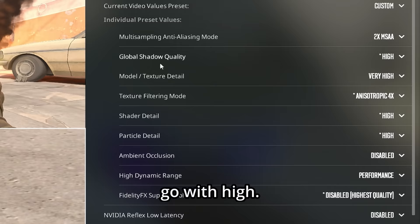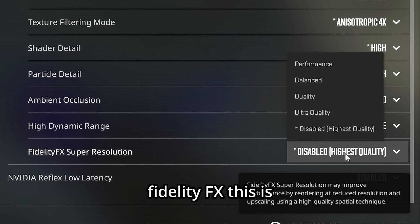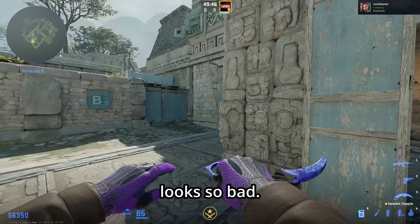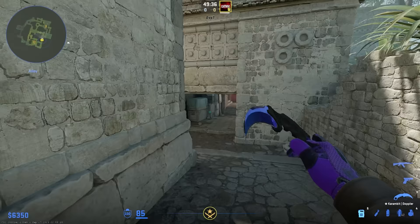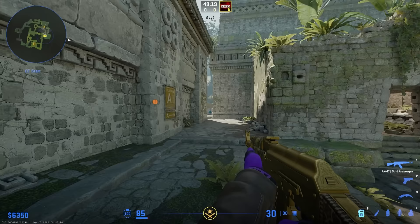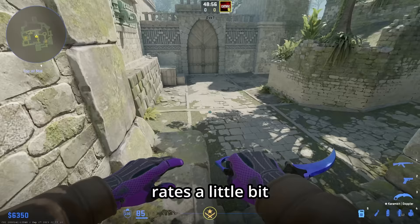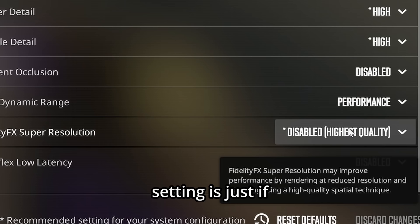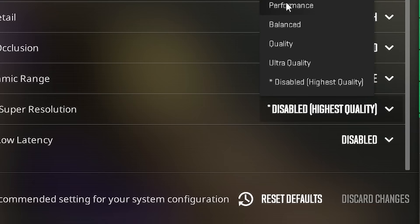For ambient occlusion, just disable this to free up a little extra performance. For high dynamic range, I'd recommend putting this on performance. For FidelityFX — essentially AMD upscaling — performance mode looks very pixelated with little frame rate benefit. Quality looks better with similar frames. Turning it off gives the crispest image, though frames drop slightly. Only use this if you're on a lower-end PC; try quality, balance, or performance as needed.